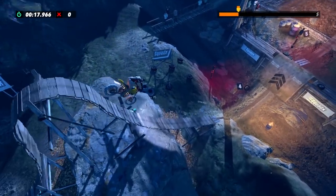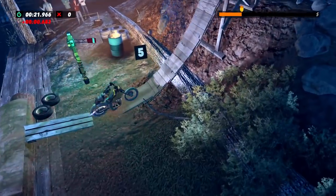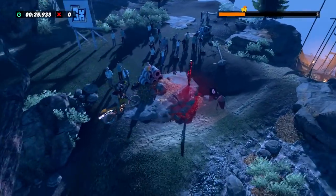You can often achieve a better time on a track by easing off the gas or even dabbing the brakes to drop off the end of a big ramp, which will allow you to land quicker and hammer the throttle to get you back up to speed.